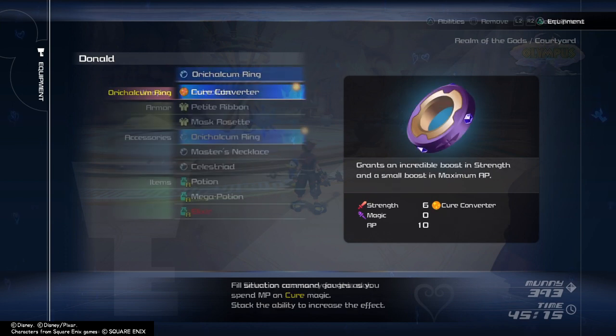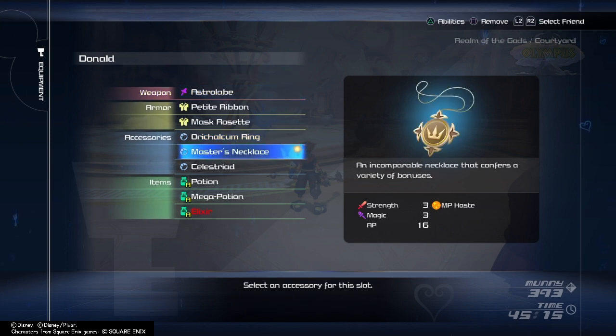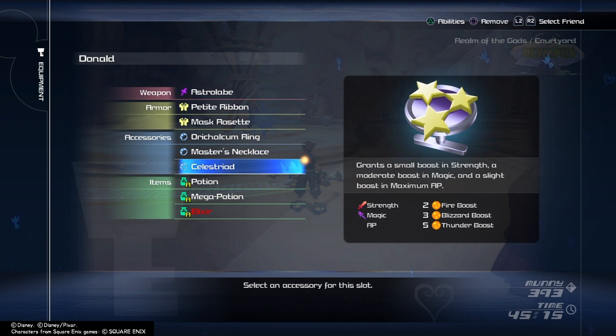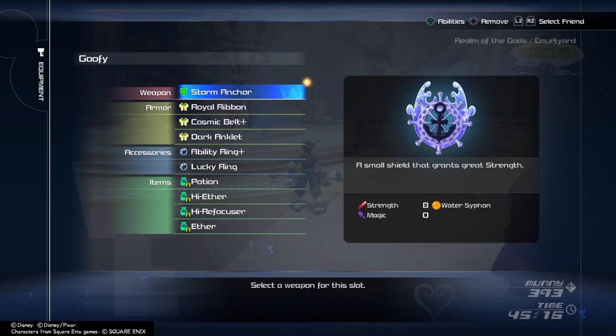For Donald's equipment, I went with the Aurichalcum Ring, Master's Necklace, and Celeste Triad. The most important of these is the Aurichalcum Ring, which is craftable at the Moogle Shop — I'll leave a link in the description below for how to get all the equipment I use. When it comes to Goofy and Hercules, just make them strength-heavy; there isn't really anything specific for them.